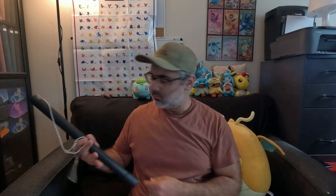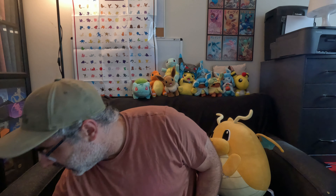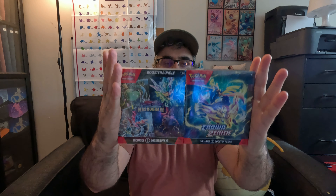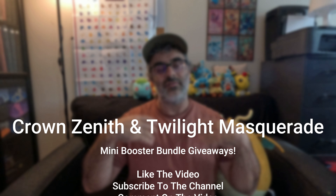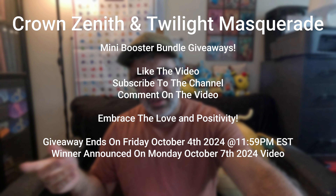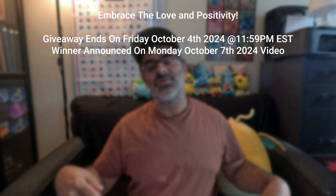You guys like my makeshift fishing rod? A little bit of twine, some tape, and the extension to a vacuum cleaner — I think. Anyway, I'm sure I'll hear about it later. Let's get some plugs out of the way first: this week we are playing for a Crown Zenith or Twilight Masquerade mini booster bundle — that's right, six lovely packs in that pretty little box. Information on how to enter the contest will be in the description below and scrolling up on screen.